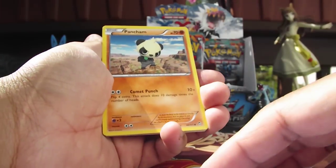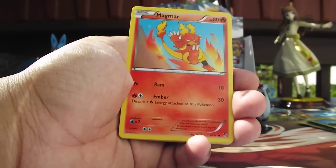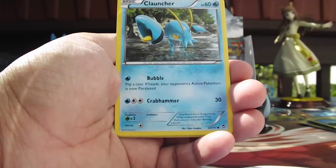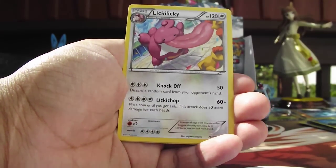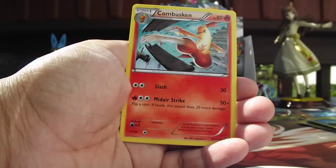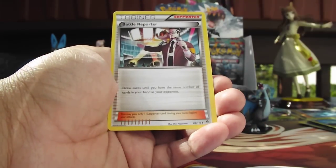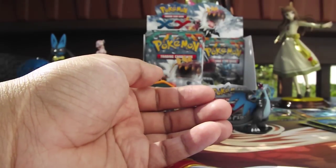Here we have a Pancham. A Magmar — ooh, cool artwork. Clefairy. A Clauncher. Pikachu. A Lickilicky. A Combusken. And a Battle Reporter with his trusty Patchrat giving us the latest news at the fighting stadium.